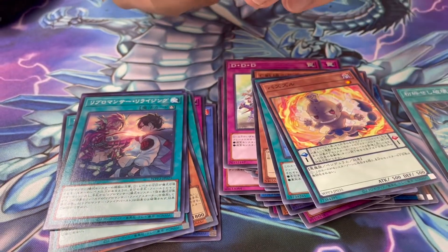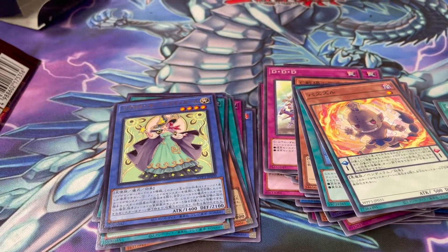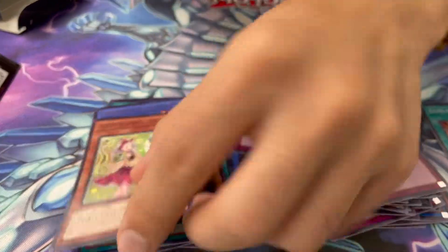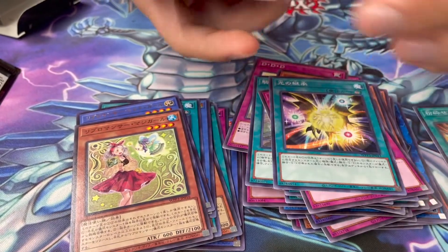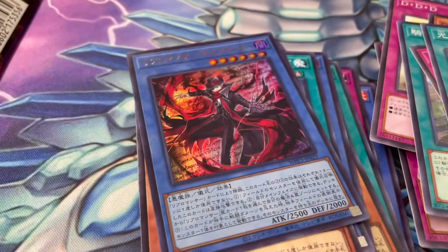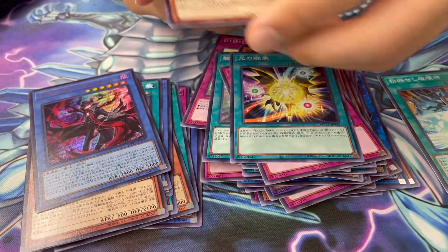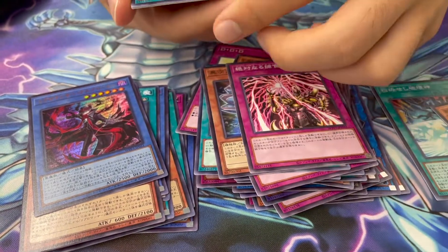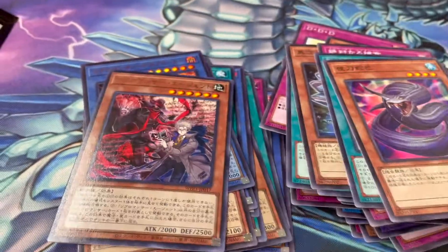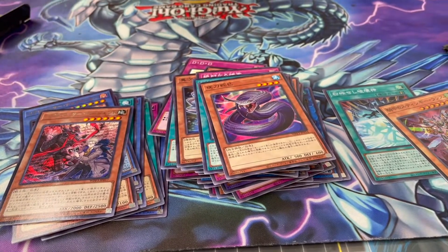Okay, here's the rare of the Liberomancer Ritual — cool. Where's that prismatic seeker rare? That's cool, that's another Liberomancer. Another Liberomancer — it's equivalent, it's equivalent. Did you see the new Gishiki support that was just announced? Baby Gishiki.